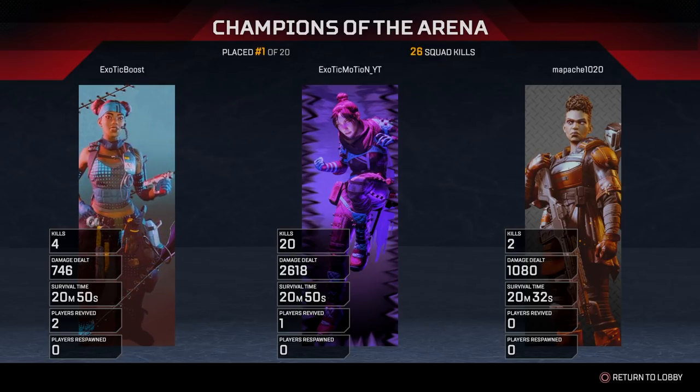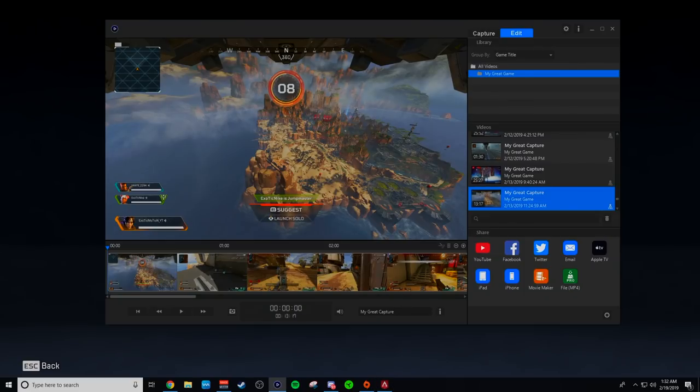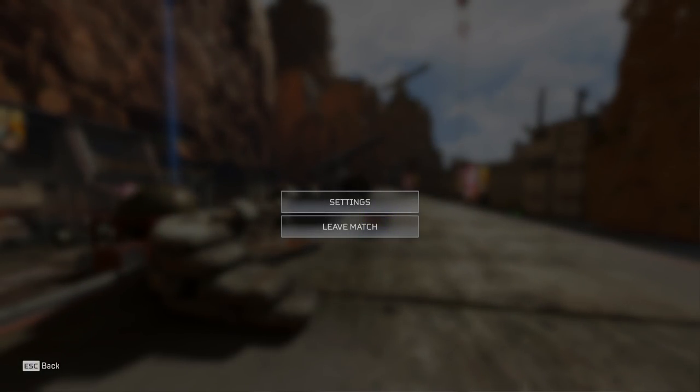That's basically the end of the video. I went off — 20 kills, 2,618 damage. My teammates had 4 kills and 2 kills with around 1,000 damage each, which was an insane game. It was intense with nothing but action the entire time. If you can, please give this video a thumbs up. I want to bring you guys more tips and tricks — I'm still getting better at the game but eventually I'll be able to give you pro tips. I'll see you guys in the next video. Peace.